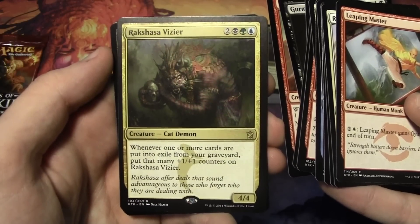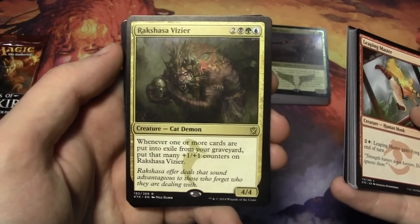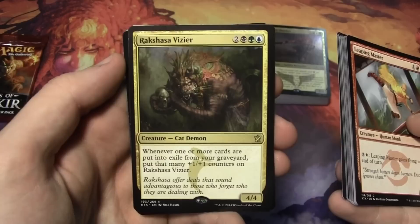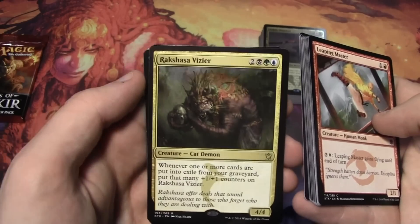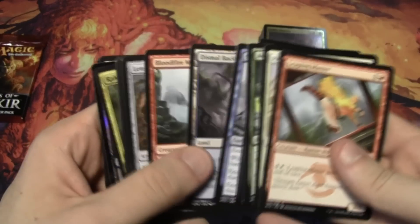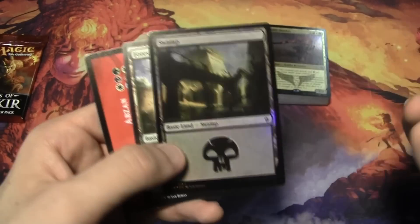We have Horde Ambusher, and our rare is Rux-sa Vizier — a 4/4 for 5, and whenever one or more cards are put into exile from your graveyard, put that many plus-one/plus-one counters on the Vizier. Pretty sweet card for Sultai — it plays into the delve mechanic, which is really awesome. It's kind of like Sidisi. And we have a Foil Swamp — it looked like it might be a dual land but it's a Foil Swamp, which is really sweet nonetheless.